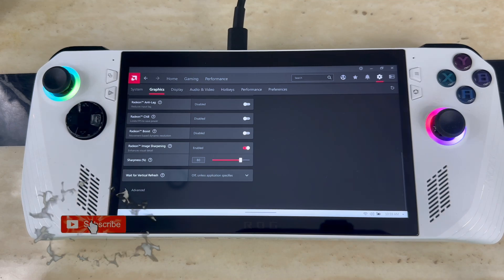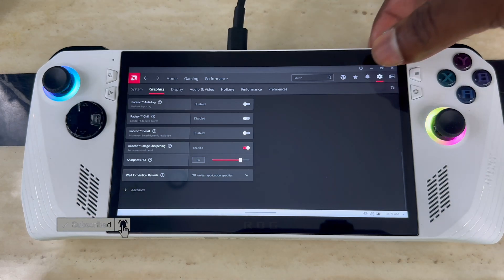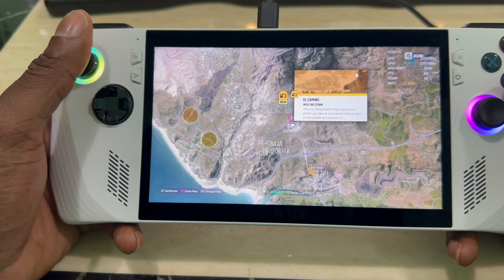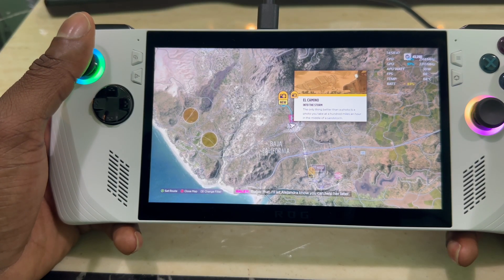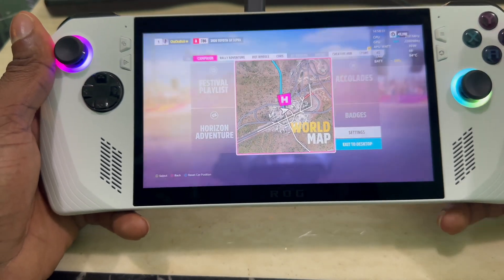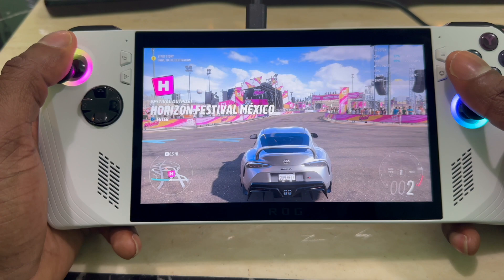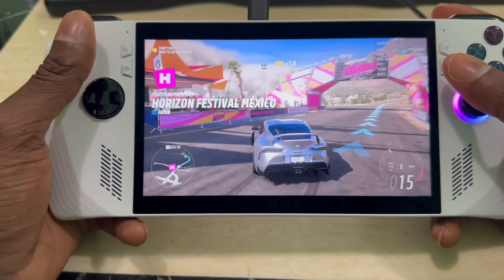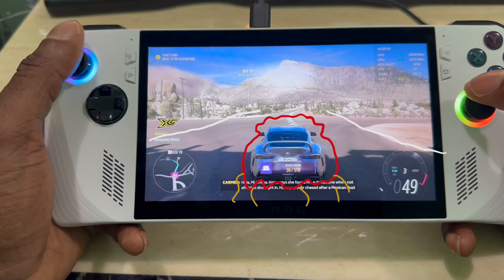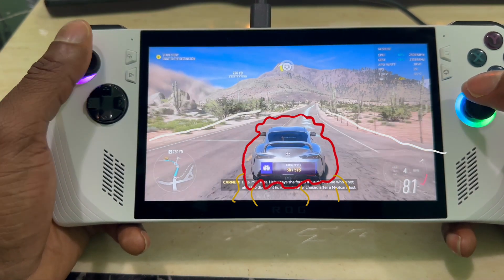Welcome back to another video. Today I want to show you how to get the best image quality on your ASUS ROG Ally. I got two key features on this system that I want to show you to maximize your screen quality, make sure your screen is as sharp as possible and looking good.